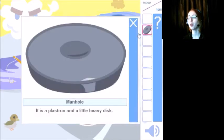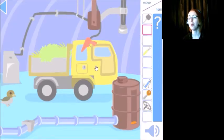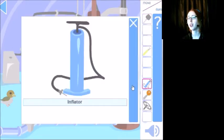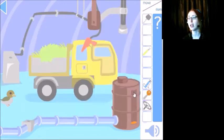So I've got a manhole cover, which I'm going to put up here. Duck goes into the factory. What do we do in the factory? We've got a key, a can opener, an inflator, a lever, and a handle. So the key goes into the door.